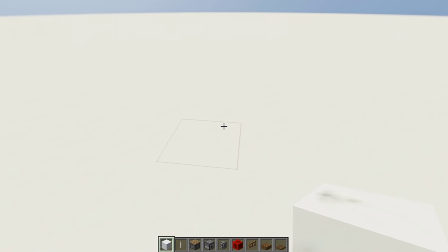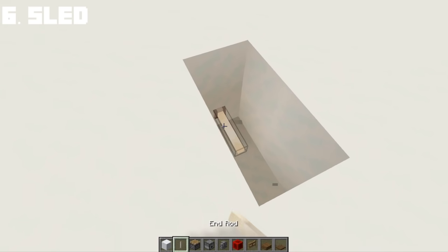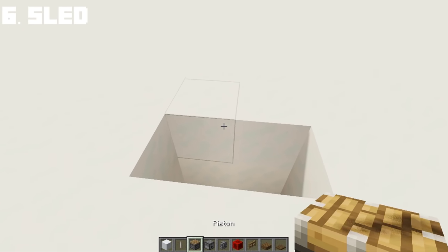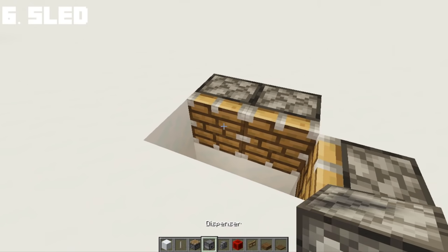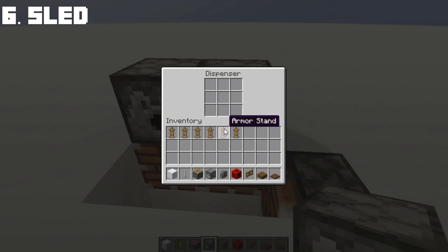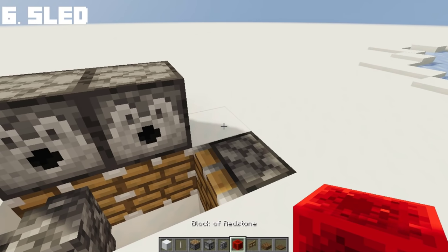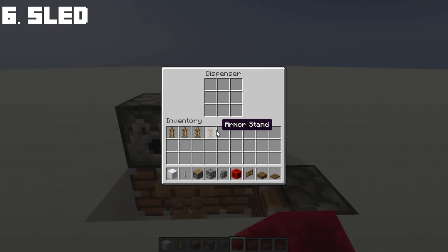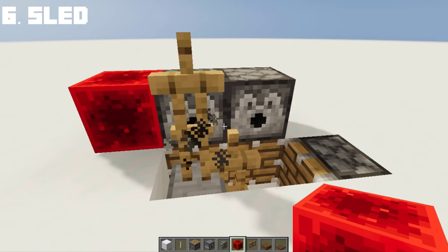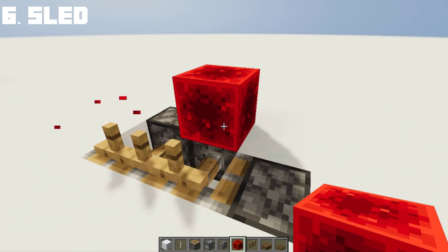One of my favorite builds to do in winter is a sled. You're going to need an end rod and a total of six armor stands. It is actually tricky to make, so don't worry — I tried doing it in the simplest way possible for you. Let's start with the first armor stand. Push the armor stand into the cobblestone wall so it's in the middle. After that, we can spawn the two armor stands on the sides and push them forward.